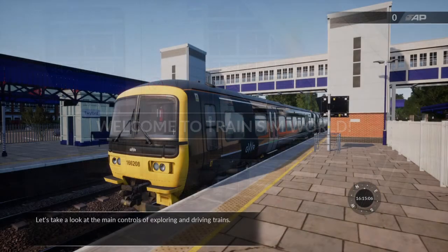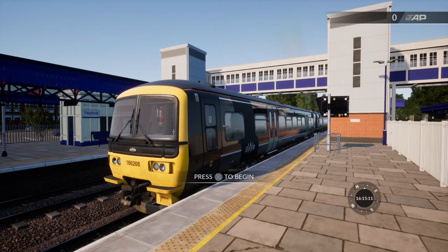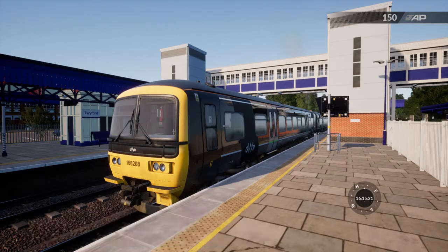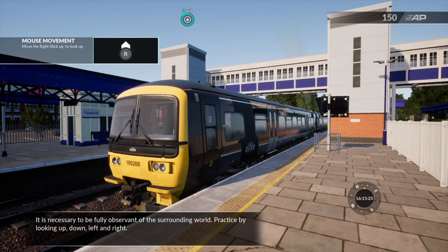Let's take a look at the main controls for exploring and driving trains. You've just been awarded some action points — these are displayed in the top right corner of the screen and count towards your overall experience. It is necessary to be fully observant of the surrounding world; practice by looking up, down, left, and right.